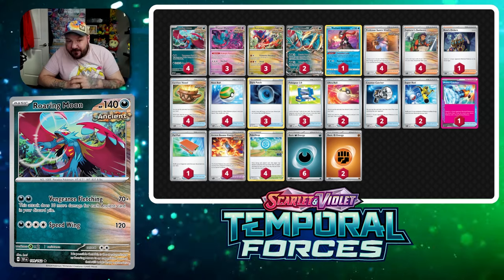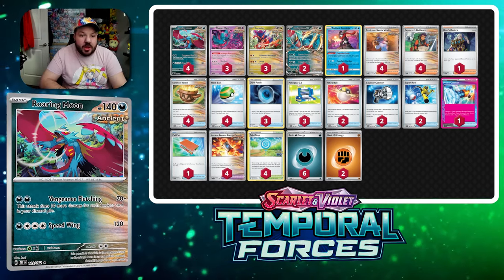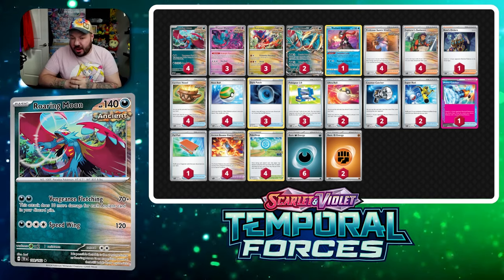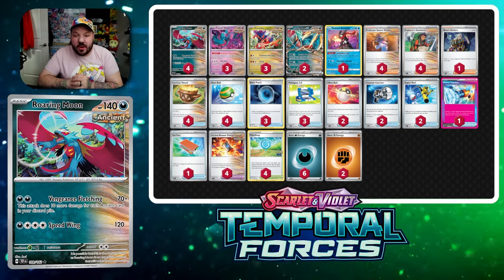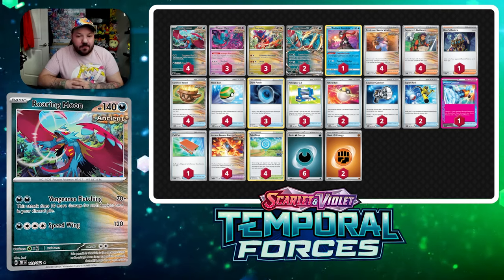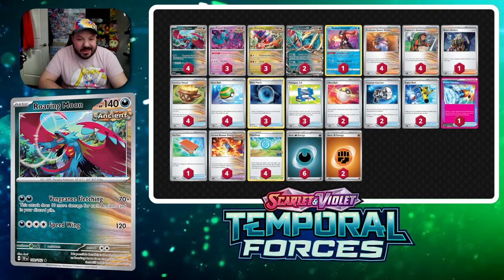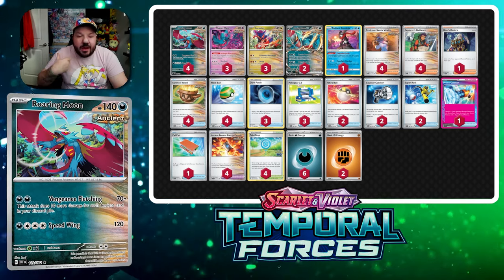This is what we've got going on for Ancient Box — very similar to what we saw at the Temporal Forces pre-release with Roaring Moon, Flutter Mane, and Coridon, but we've added in Roaring Moon EX to have a thicker punch when it comes to knocking out some of those big Pokémon. I think this is one of the better builds for the deck.